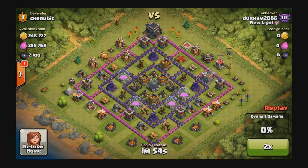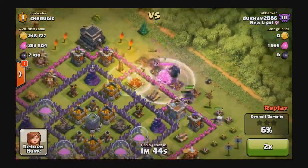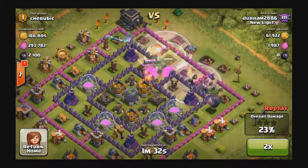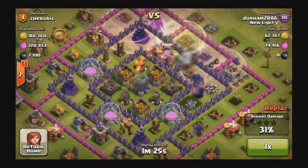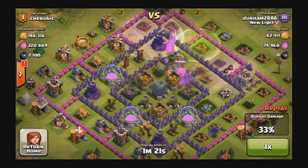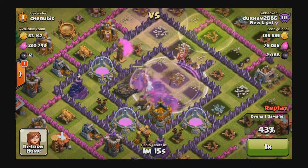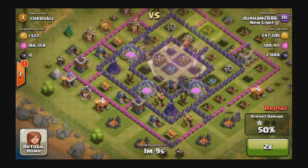This was a well-funded base. Town Hall 9, of course. But as you can see, these level 5 Pekkas, they just destroy, guys. There's so much health — I think 4,500, I'm pretty sure that's it. They just have a massive amount of health. What I'm using here is four Rage Spells and then one Jump Spell to help me get into the interior of the base.